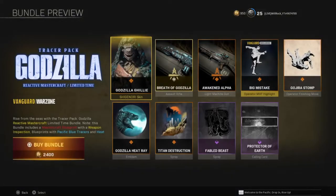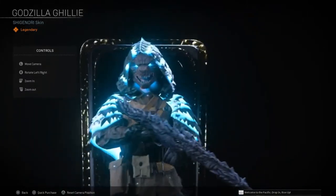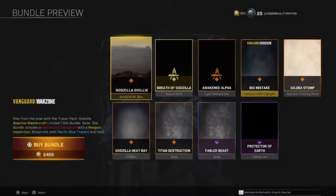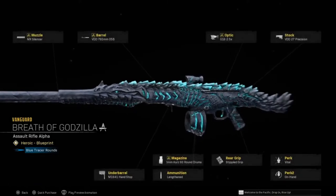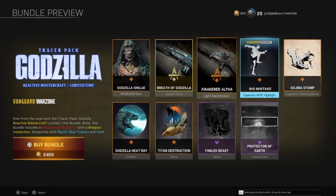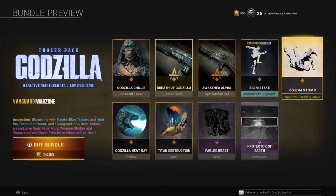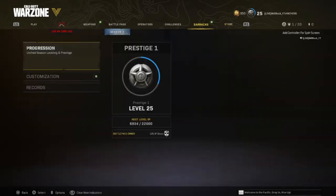The Godzilla one has been out for a while already — this one right here. You get the Godzilla skin, which actually looks awesome — everybody's rocking this. The gun you get is held in his hand, which I think is an assault rifle. I'm not sure exactly which variant. There's a Heroic Blueprint — nice, Breath of Godzilla — and then another one, Legendary Blueprint, that looks like an LMG, a light machine gun, which looks awesome as well: Awakened Alpha. And again, you got an MVP Highlight Reel, again exclusive for Vanguard, and a Kaijura stomp. The Mecha Godzilla skin I'm not seeing here in the shop.